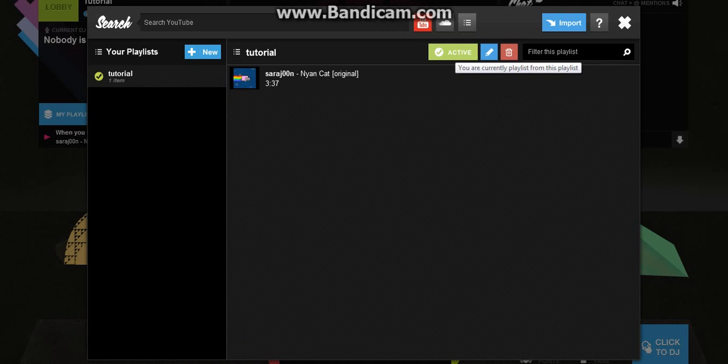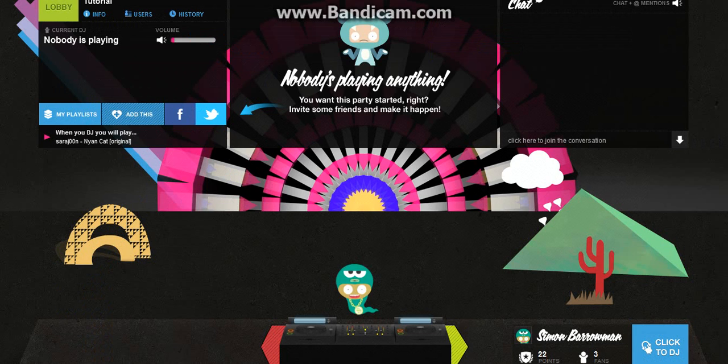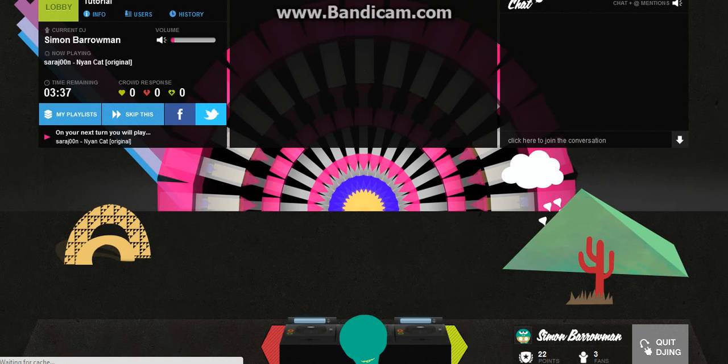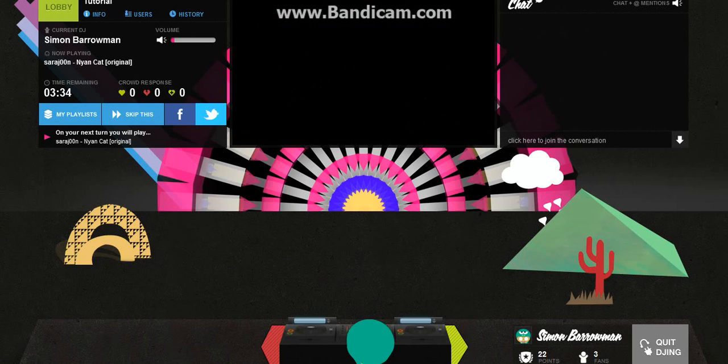And that's your active playlist. You can make tons of playlists, but you can only have one active playlist at a time. It says nobody is playing anything. You click 'Click to DJ' down here. There you go, now I'm DJing.